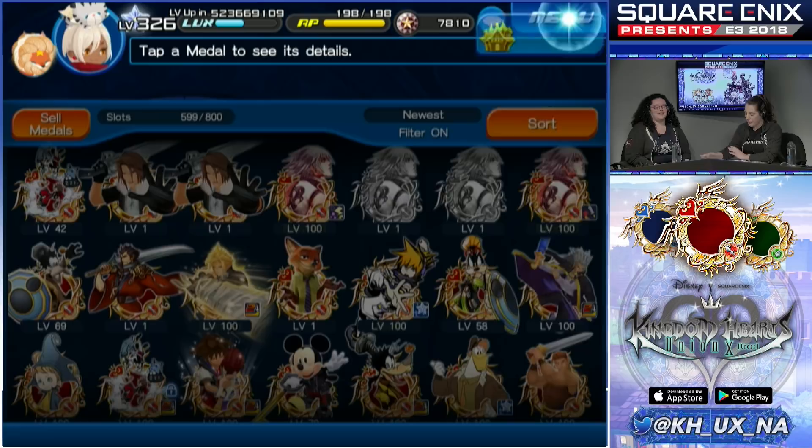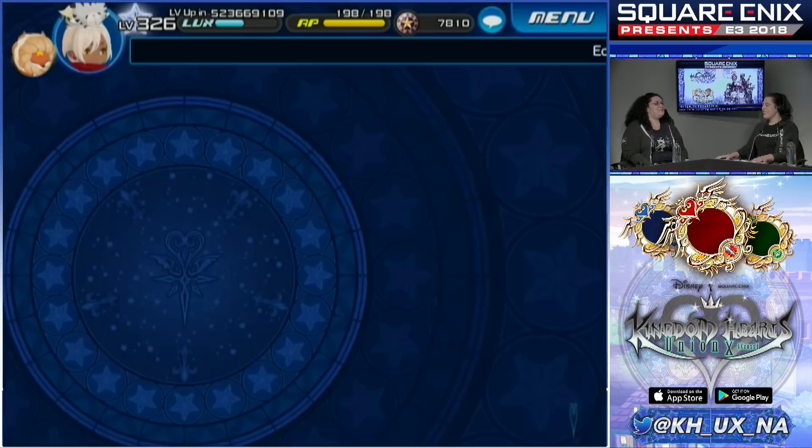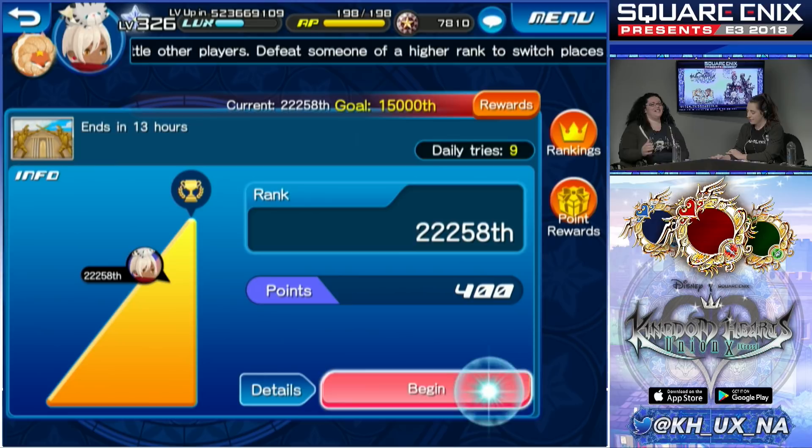Let's go back to quests. This is my first 7-star medal that I've actually evolved beyond Tier 1 or 2. I've been evolving Tier 1 and 2 because I have 50 out of 120 on my Fairy Stars for sub-slots — that's what I'm focusing on since I haven't been able to get the higher blue fairies.